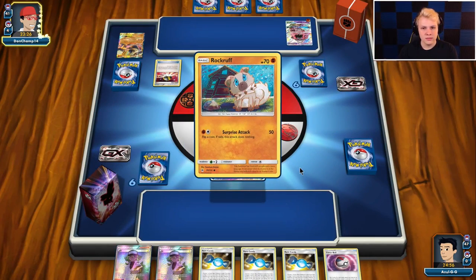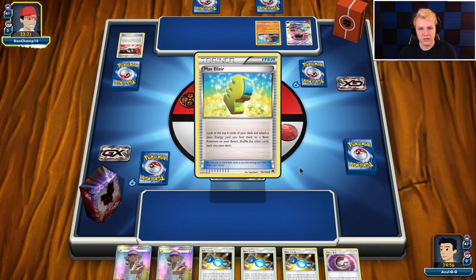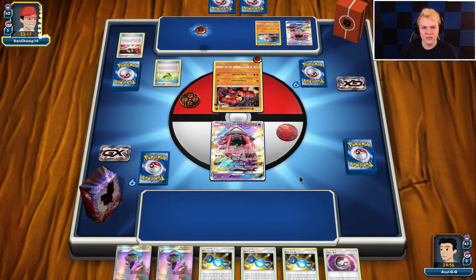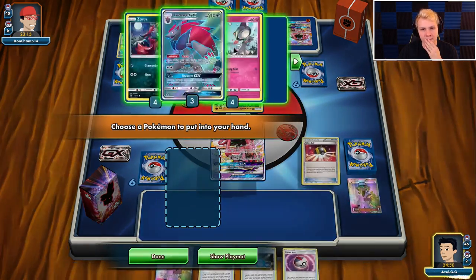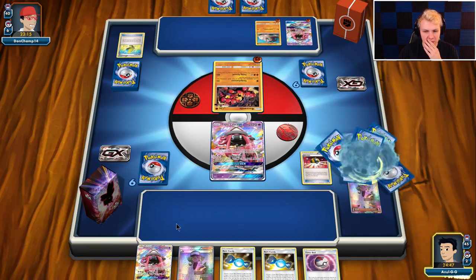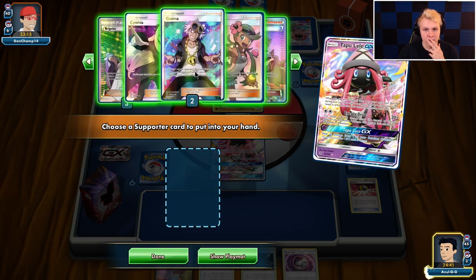He's drawn pretty well off the start — already found two Max Elixirs. I'm not a big fan of him attaching that energy to Lele with the Max Elixir. Opening Lele still once again is not good, so we prize Lele. We'll look at our prizes: triple Ralts, Candy, Timer Ball, N, Lele, Lele — double N, Lele, Lele okay. So we prize nothing on the supporter line. One Zorark, one Gallade, one Field Blower, one Timer Ball.